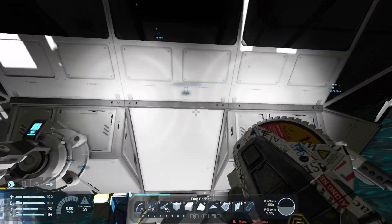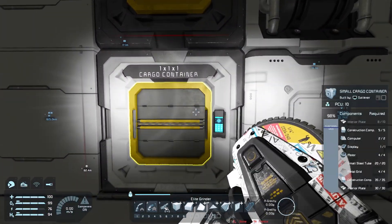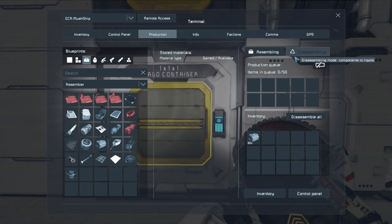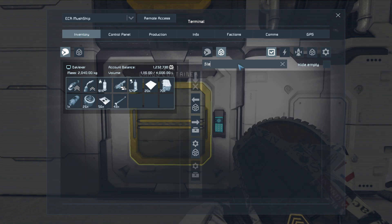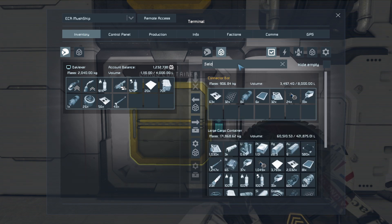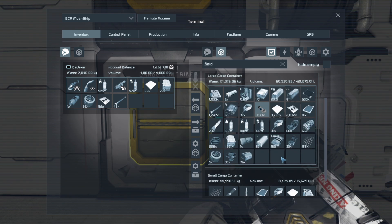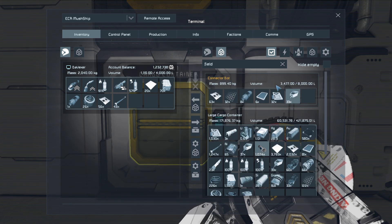We have too many field emitters - we should just dismantle them. If we ever need more field emitters we can always remake them. So we just dismantle a whole bunch of them - that would be a decent idea. We have 1,074 of them.